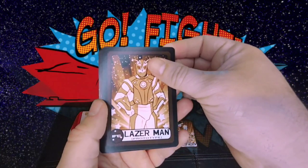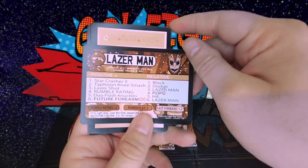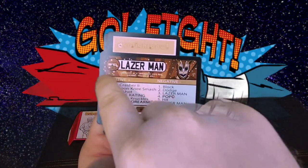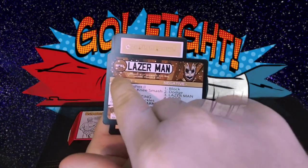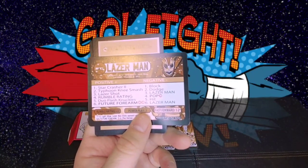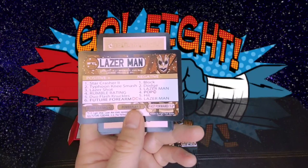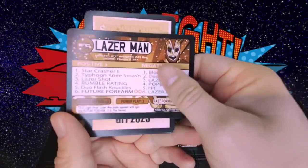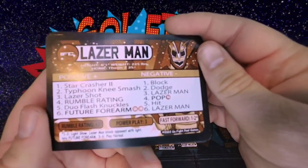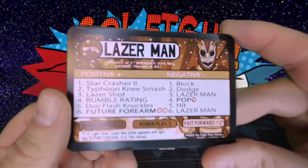Laser Man! And ooh, a Redemption card — we'll have to see what that one is. The rarity will be denoted in this area — I think it'll be a star: one for common, two for uncommon, three for uncommon, and I'm not sure what he's going to do for ultra rare. But you'll know they're ultra rare because they're foil cards. Laser Man has moves: Star Crasher, Future Forearm.